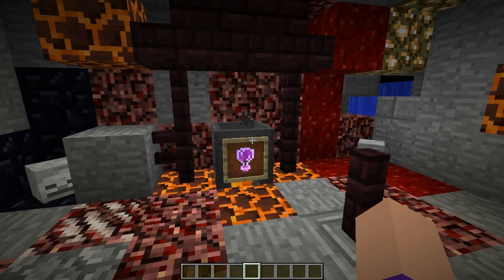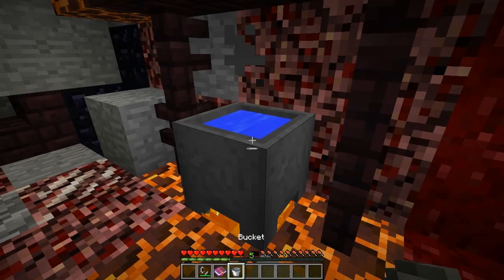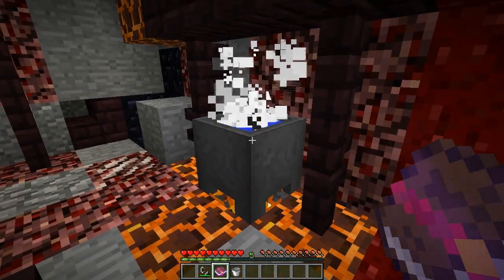Once the module is installed, any cauldron in your world can become a Zauber Cauldron. All it needs is fire below it, some water inside it, and a player reading an enchanted book while stood right next to it. Once the cauldron becomes active, the water inside will start steaming.